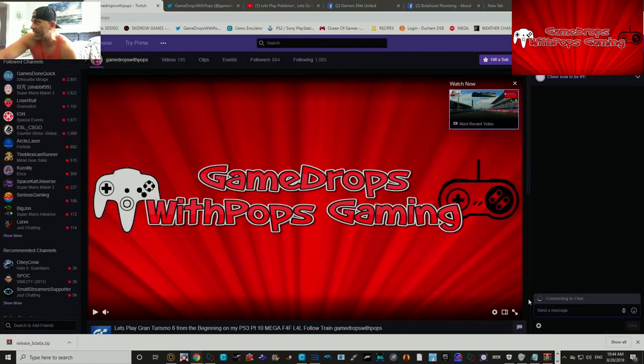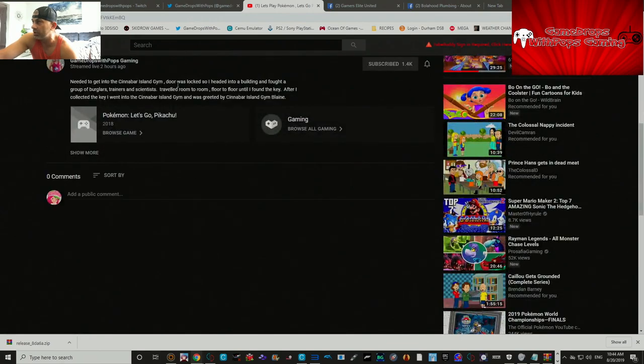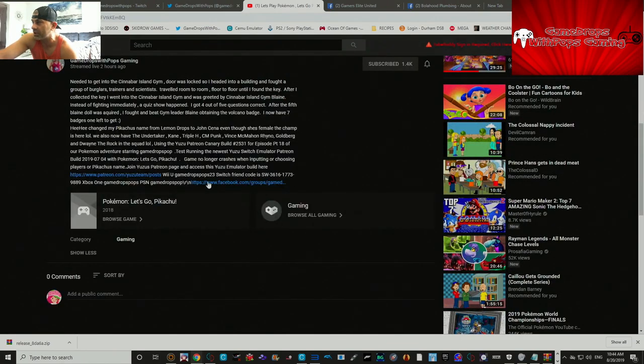Here is my Switch friend code if you want to send me a friend request. I also have Xbox One and Mixer, PS3 and PS4 — it's Game Drops Pops without the S. Don't forget I also have the Wii U — Game Drops Pops 23. If you're already a friend, follower, or subscriber, thank you very much. I'll be back soon with another game — until then, peace, later, bye!